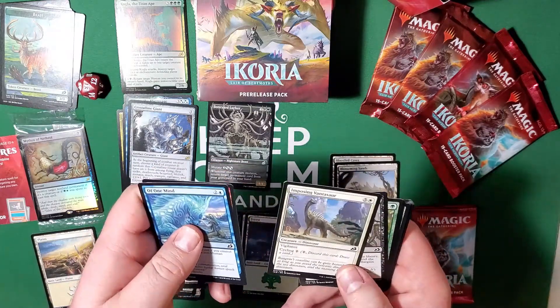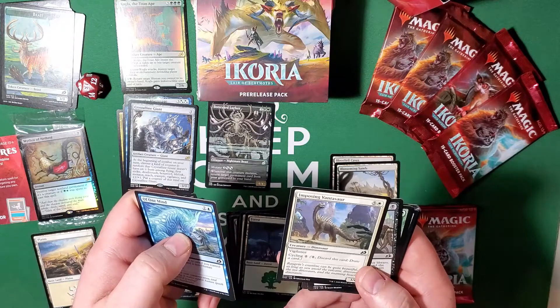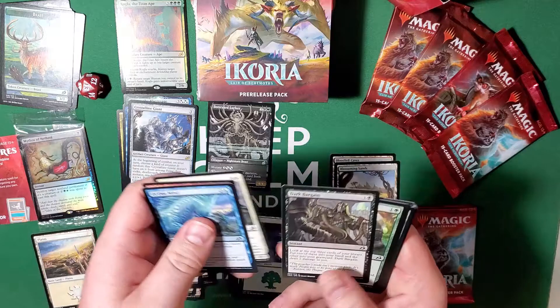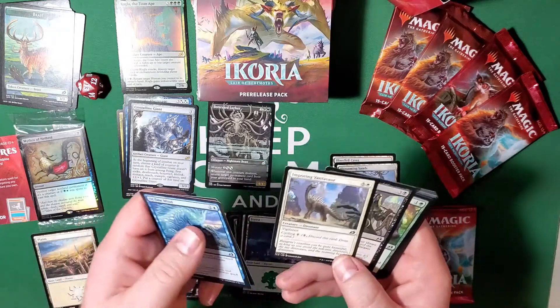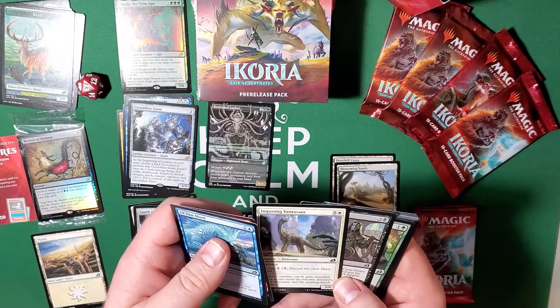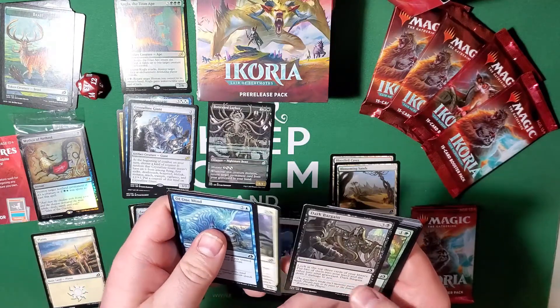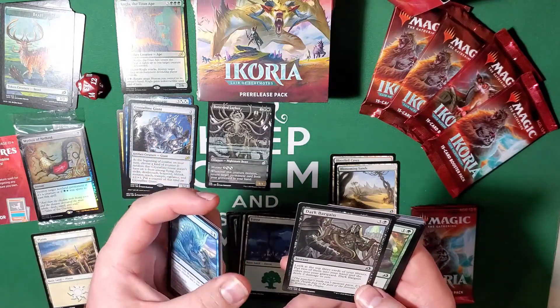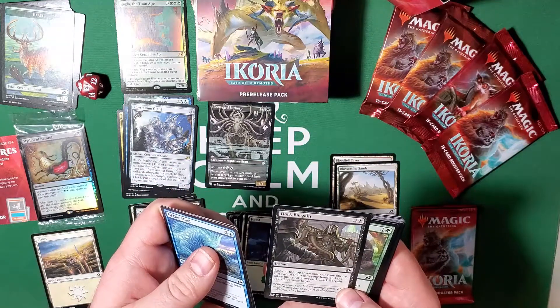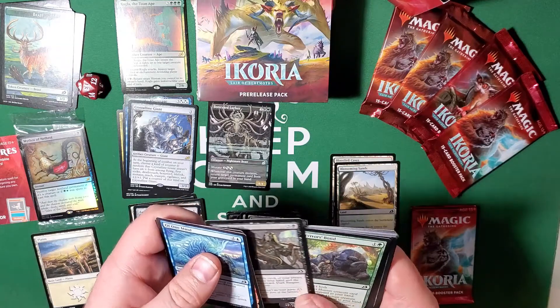This is a six-cost three-six with vigilance and cycling one — a dinosaur. Pretty good for the cycling cost, or if you just need something to stand up and get in the way. Dark Bargain — look at the top three cards of your library, put two of them into your hand and the other into your graveyard. Dark Bargain deals two damage to you.